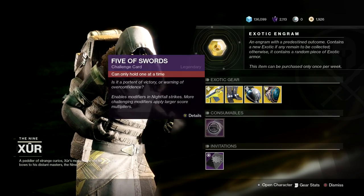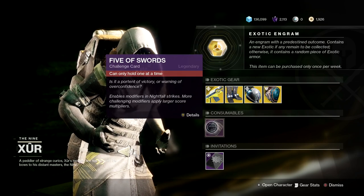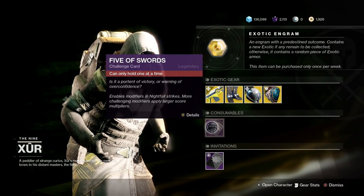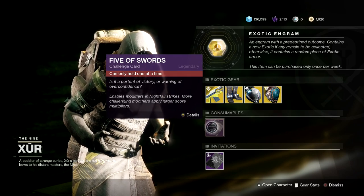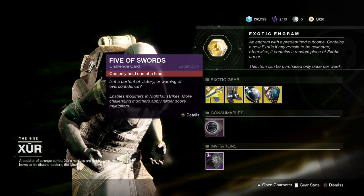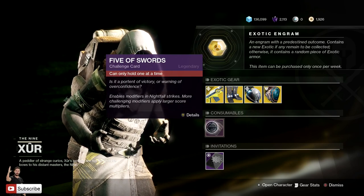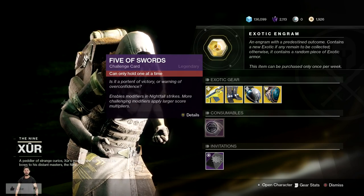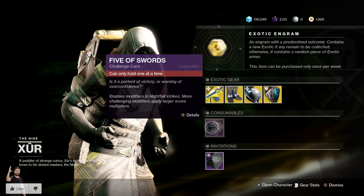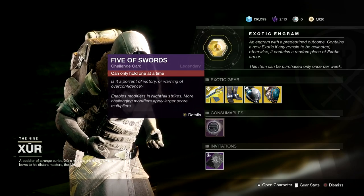Next up, we've got the consumable: the Five of Swords Challenge Card. This allows you to make your Nightfalls more challenging by adding modifiers — want more Void kills, Arc kills, Solar kills? Want to only get health back by killing enemies, or only get ammo from certain enemies? This thing can change all that and more. Pick it up for your Nightfalls — it's fun and you get better loot.